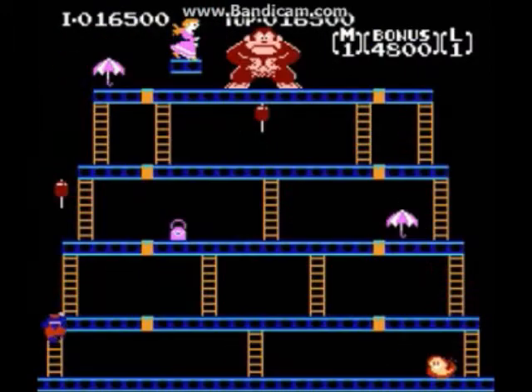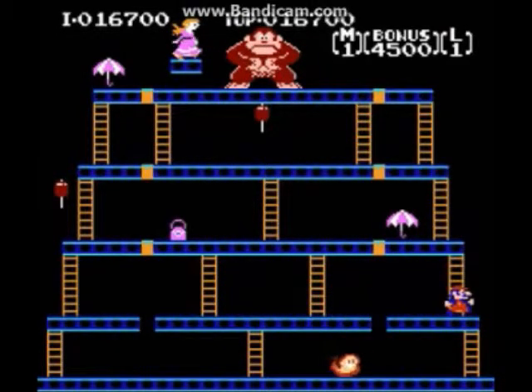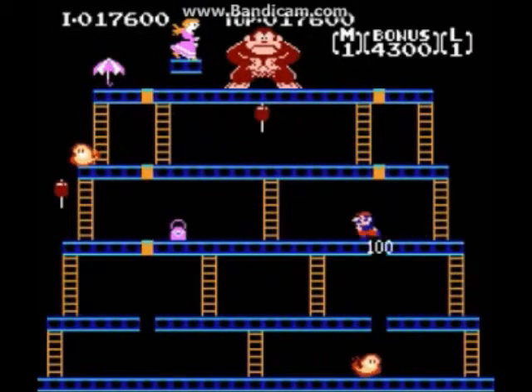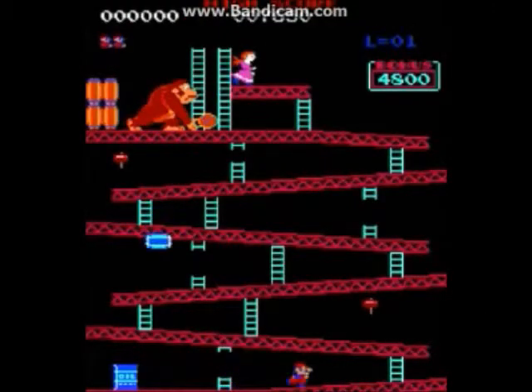In the fourth screen there are eight rivets to remove that support Donkey Kong. There are fireballs all around that you must avoid, otherwise you will die. If you remove all eight, the game is beaten and you start over at the first screen, the construction site.